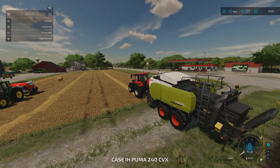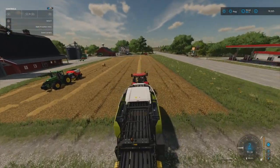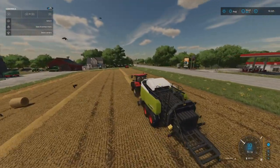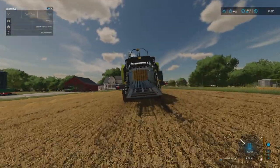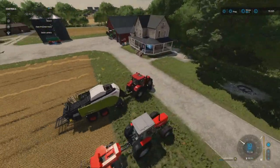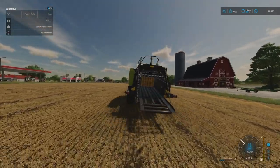Let me show you the large square baler. Same process - unfold the baler, lower the pickup. With this one you don't need to turn on automatic drop because it just keeps filling up as you go along. I'll set it to 180 and we'll see what we can do. As you can see the bales are being created in there - rather large. It doesn't look like we're going to have enough straw to create a whole bale.